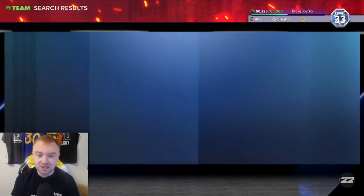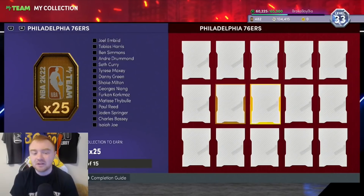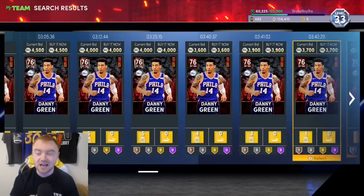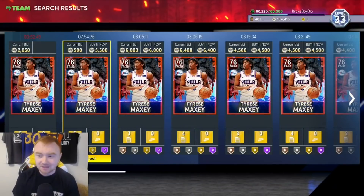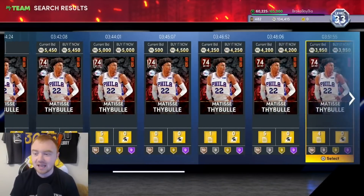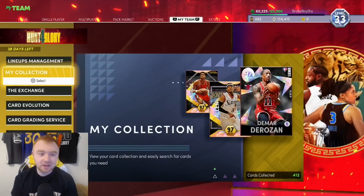There are Hollows in these collections as well, and they're really good for flipping and making MT. The snipe filters for Heat Checks aren't that competitive — if you sit on a 2,000 MT and under snipe filter, you can snag a few every hour and make fast, easy MT. So definitely pay attention to these Heat Checks and look for what you can snipe.